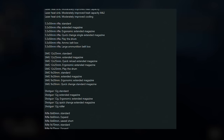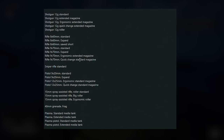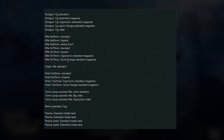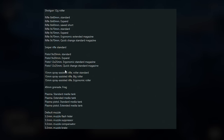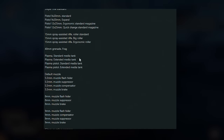For shotgun attachments you've got the ergonomic extended magazine, a roller, and the quick-change extended magazine. For rifle attachments there's the sword-short attachment which I'm assuming shortens the barrel, the expand which looks like it lengthens the barrel, the ergonomic extended magazine, and the quick-change standard magazine. For pistol attachments you've got the quick-change magazine and the ergonomic standard magazine.